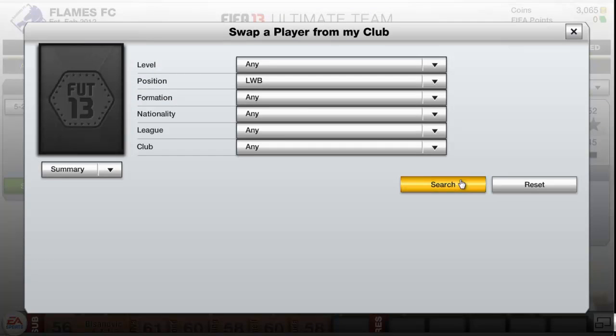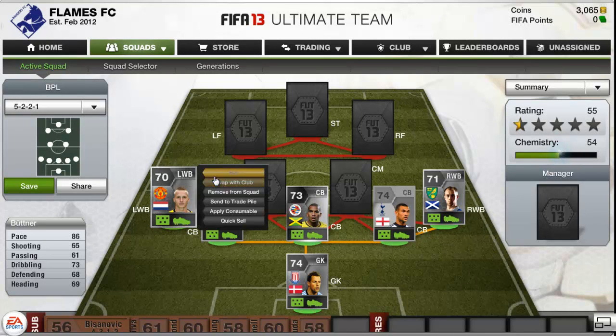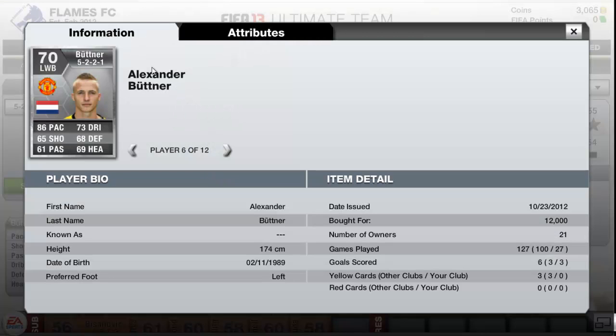At left back we do have Alexander Butner - some people say Büttner but I just call him Butner. He has 86 pace, 69 heading and 73 dribbling. He is an absolute tank. He has got 3 goals in 27 games and I think all of those were from free kicks. He has 82 free kick accuracy as far as I can remember. He cost me 12,000 coins.